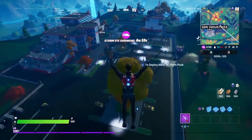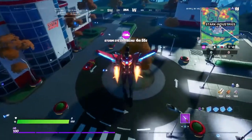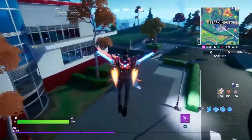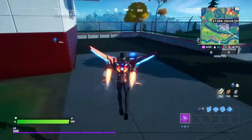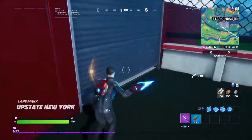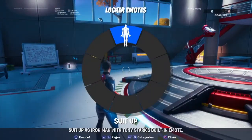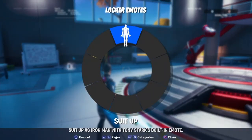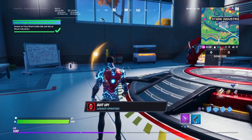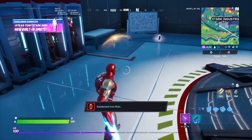As Mr. Iron Man, you need to do this in Team Rumble — it can technically be any game mode, but Team Rumble is the easiest. You're just gonna want to break through right here, and then you can do your emote and you should be able to — it should instantly come up. And boom!